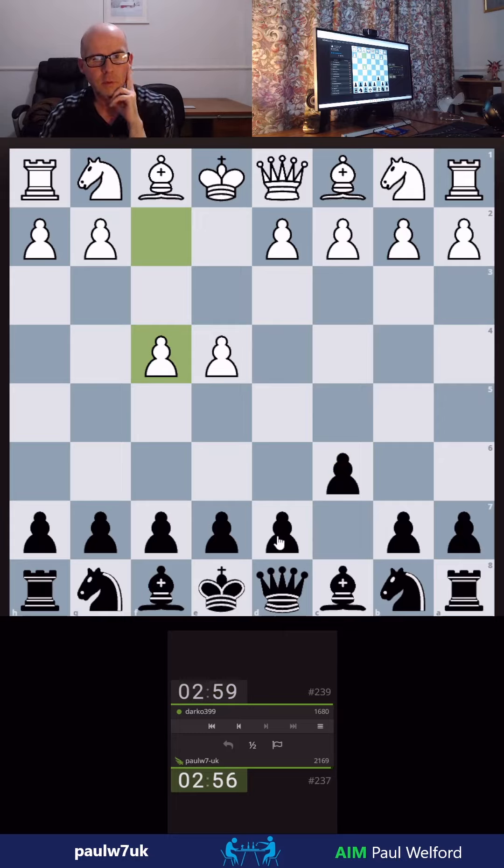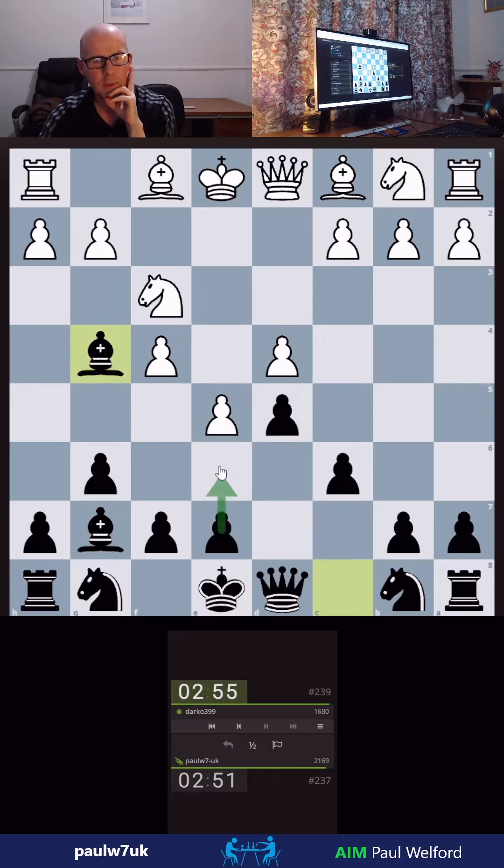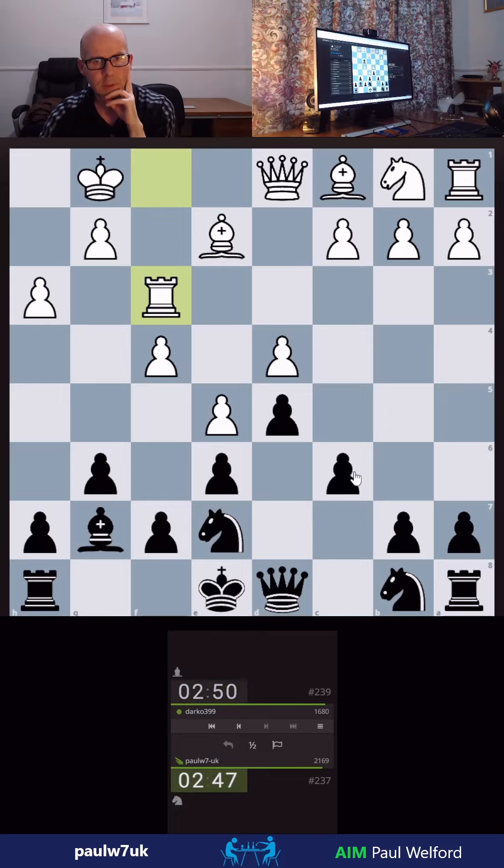He goes for an attacking line. I know d5 is still fundamentally the right move there, but I'm not going to play it — not yet anyway. Okay, now I'll try and maybe close it down or develop. Get the Bishop outside first. Of course, I've got to trade at some point, otherwise I'll get trapped. So now's the time to take.